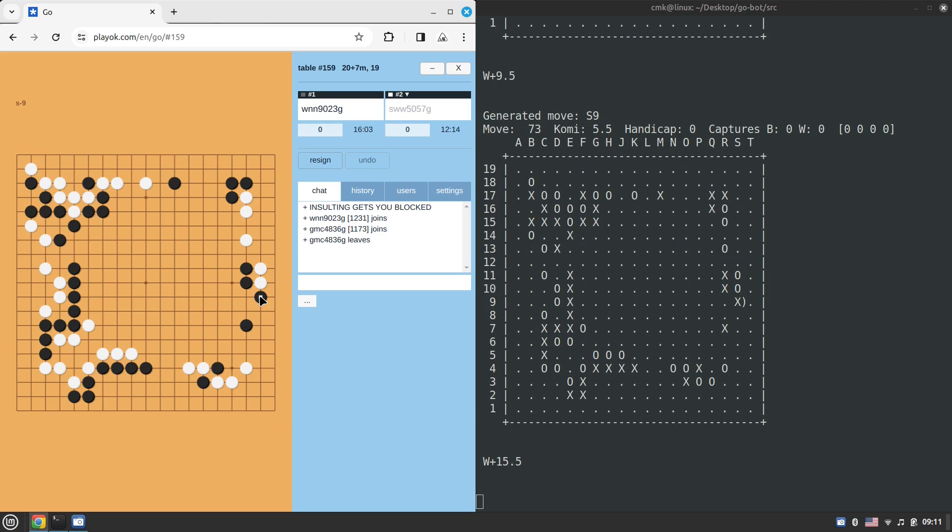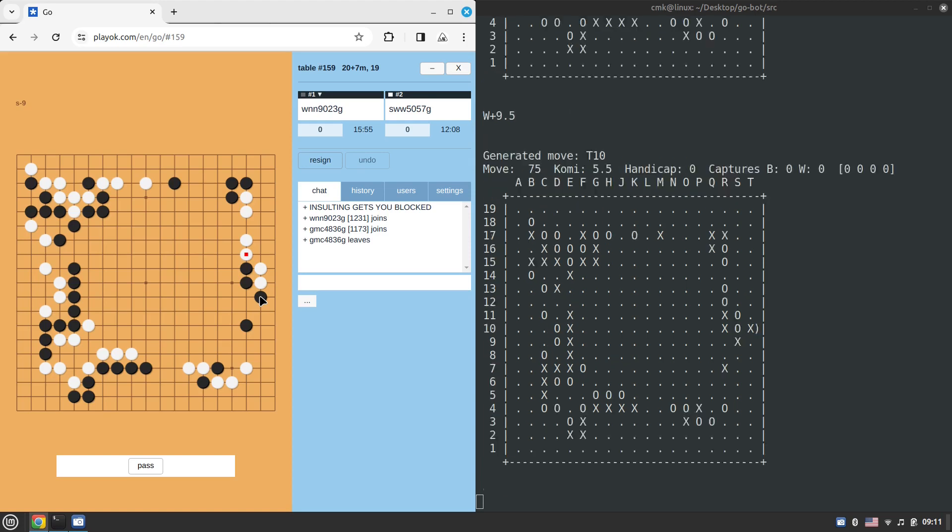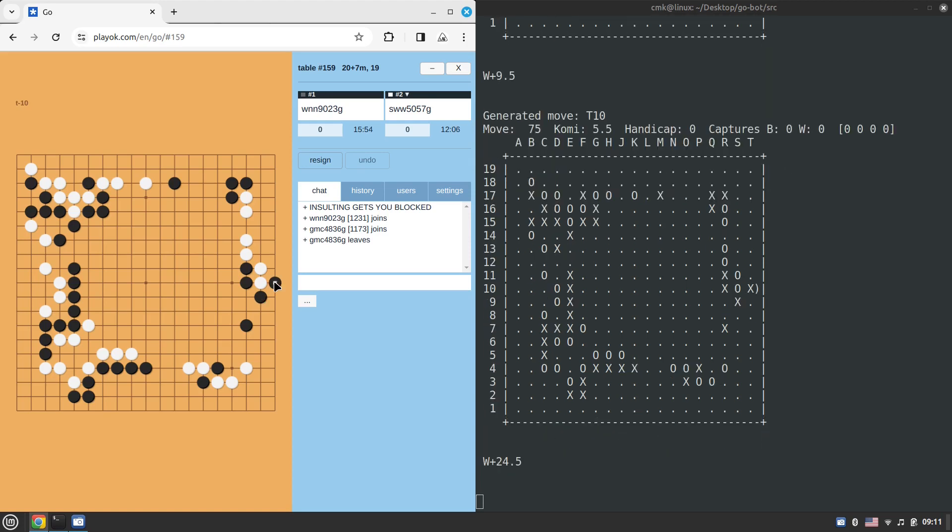Maybe the position just requires this approach — the game is definitely getting more and more interesting with every move. Black plays on the first line in the middle game — if a noob like me did that I'd understand, but for a dan-level engine the only justification for this move would be an immediate tactical need.